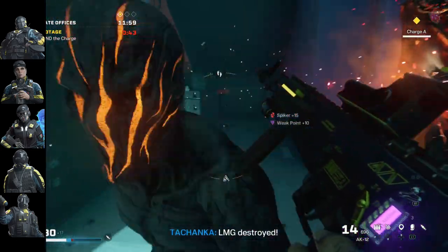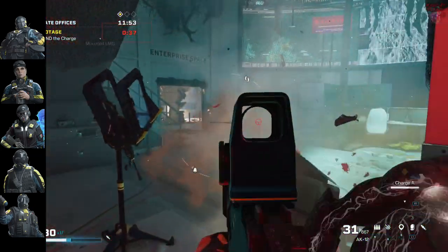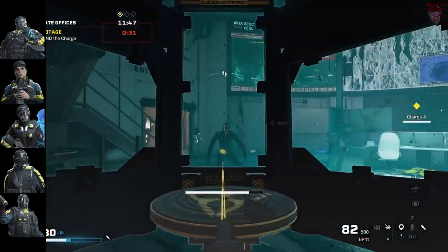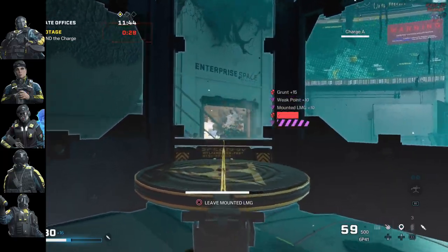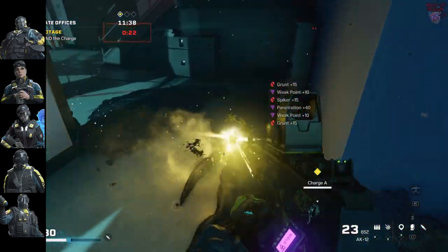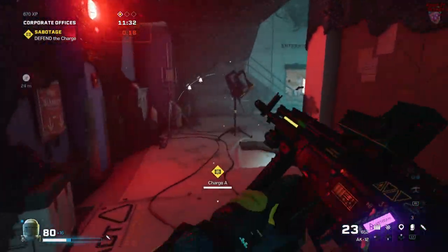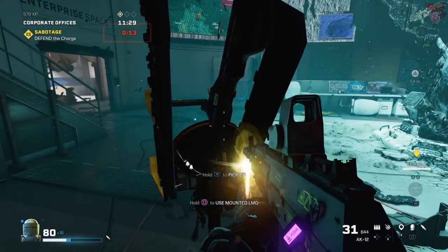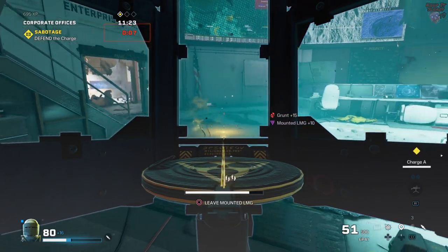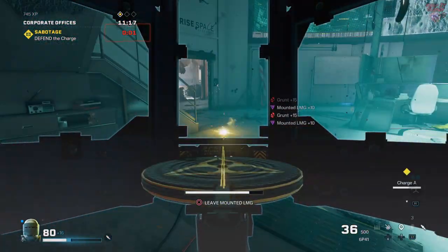Tachanka finally gets a chance to shine in Sabotage — his turrets can be strategically placed by each Arcspine to shred oncoming Arcaeans. Trap operators like Alibi, Gridlock, and Jäger are invaluable, as any Arcaeans that get by your defenses will be greeted with a track stinger or ADS shot. Smoke's PZ grenades will not only damage Arcaeans but actually stop them from moving towards the Arcspines. Bring paralysis, stun, smoke, impact, or frag grenades — this is also the one objective where the glue grenade is very useful, as it can slow Arcaeans before they reach the Arcspine.